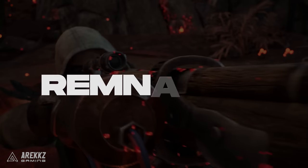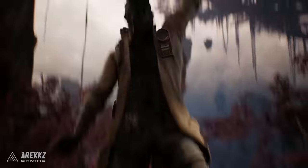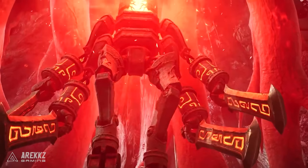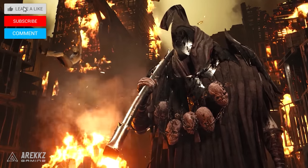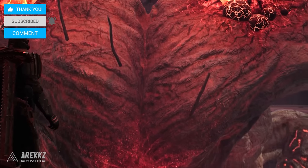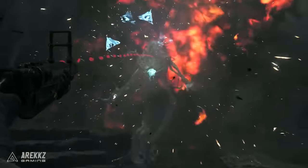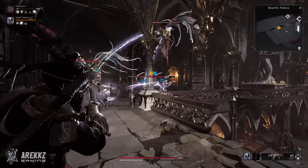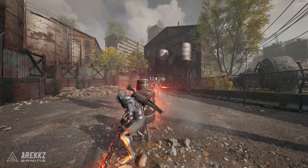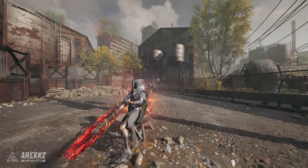Remnant 2 has some pretty awesome and crazy weapons in it. We absolutely love the variety in the game, not just from the crazy mod powers on some of them, but also the weapons themselves and how they shoot or look. We're going to round up some powerful and unique ones you may not have seen. There are some really powerful weapons we've already covered, such as the Enigma Arcing Lightning Pistol and the World's Edge Sword, so they won't make this list, but they are very powerful.